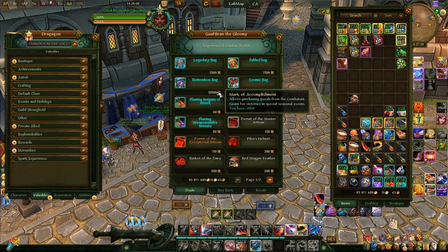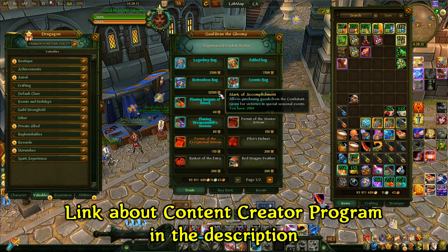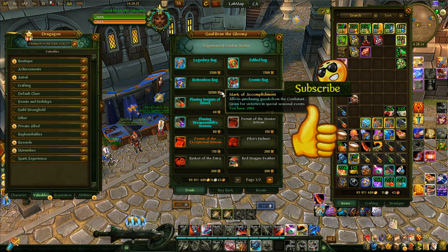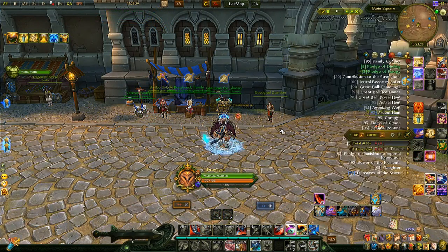Marks of Accomplishment is a currency you get by helping advertise the game — publishing websites or web pages, making videos via the content creator program, participating in forum events, in-game events, and tournaments. There are quite a few ways to get marks, but they're not consistent, so you have to watch out for when these events are happening. That is basically how you can get all the bags and upgrades.